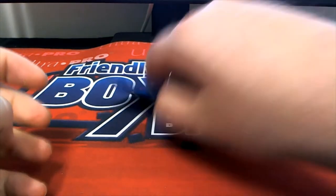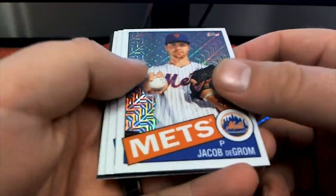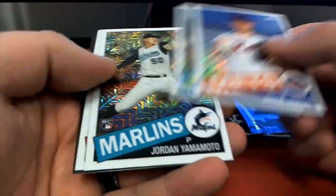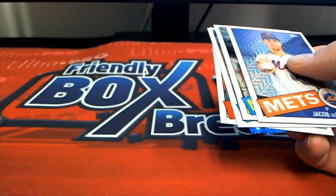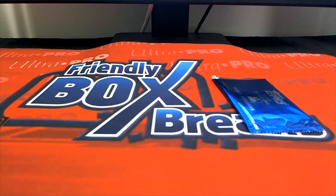All right, Martin G is next. Jacob deGrom, last Griffey — all right, I'm about to win — nice rookie, outstanding! Martin in Martin G. And then our last one here is for Troy.